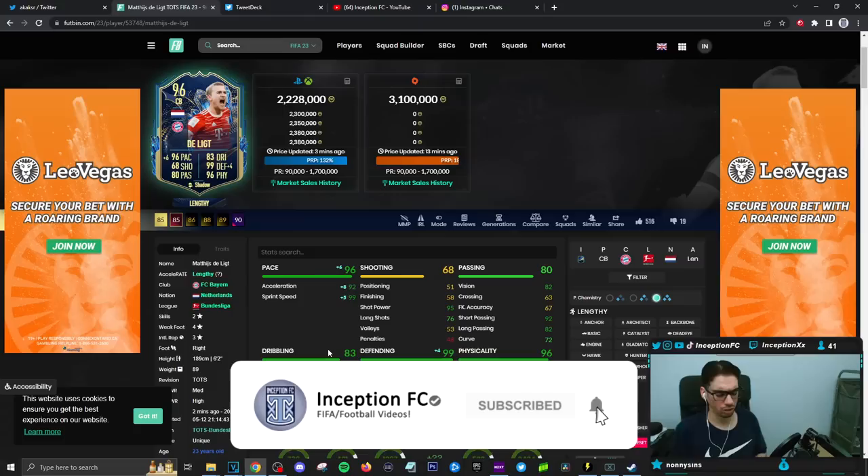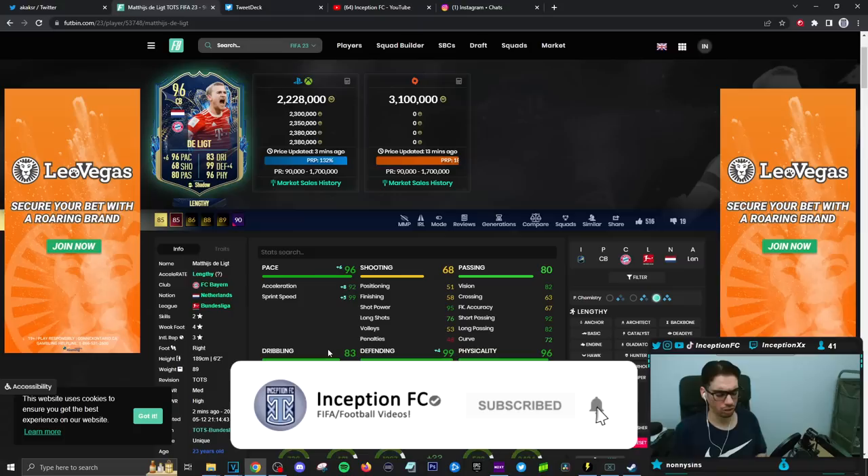Okay guys, so final verdict on the new De Ligt card. In regards to how this card performs in-game, I do believe that the shadow chemistry style is going to make the most sense, because obviously boosting his pace as well as his defense as much as possible is the most ideal situation. The card looks very well formatted and it really shows in-game. Genuinely speaking, one of the best center backs in the game — he is genuinely very, very good. Fantastic defensive animations. His physical works fantastically well on his unique body type. The pace working with the defensive capabilities — we're up against the Mbappes, the Alawarons, all those types of guys.